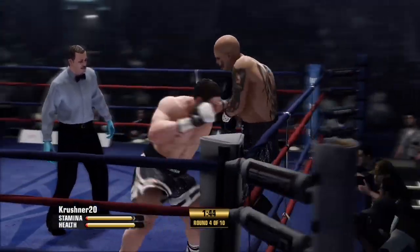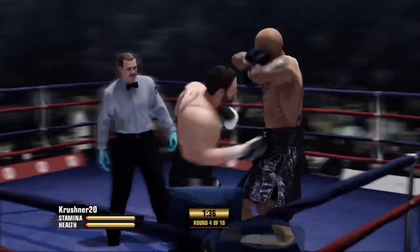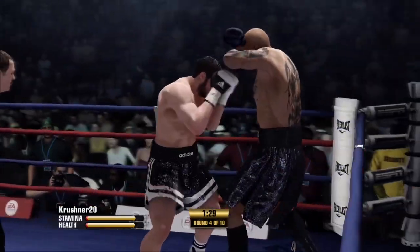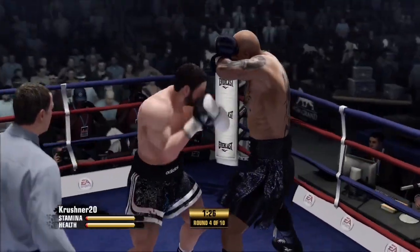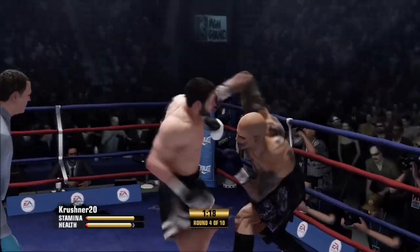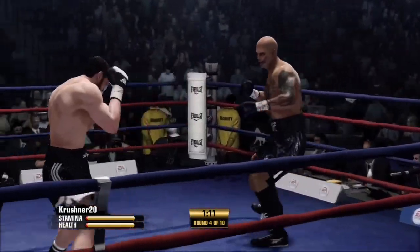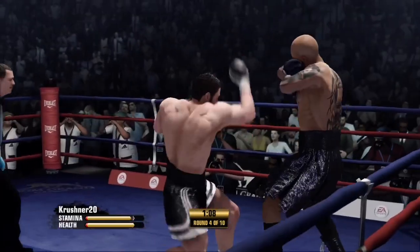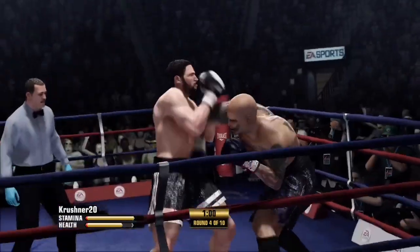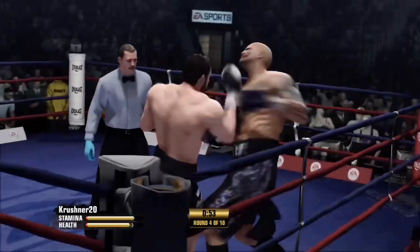Good solid right hand he lands there. 90 seconds to go in round number four. He returns the favor with a right hand of his own. The pressure's so dangerous with that accuracy — a two-punch combination landing. He is not meant for life on the outside there, and he just paid the price. He goes down. He stood there at a bad distance — no man's land.